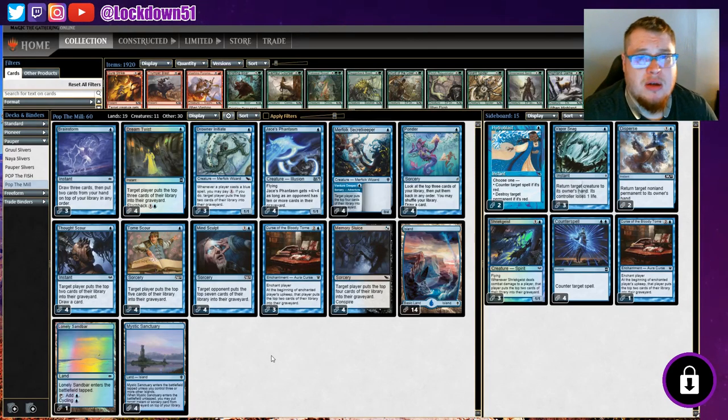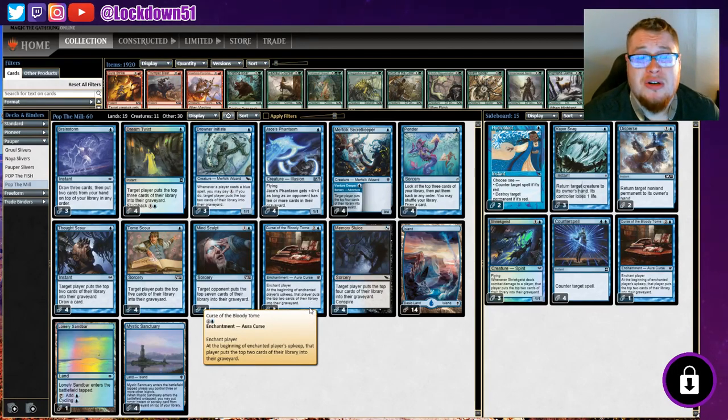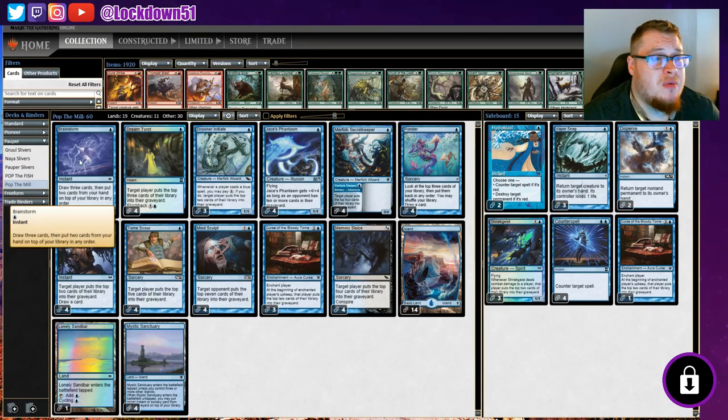One big thing I don't have in this list is a pretty important Pauper mill card that a lot of people use — Jace's Erasure. I hate this card. It's not great. Whenever you draw a card, they mill the top of their library one card. It's so bad, so slow. I've only ever seen it mill maybe two or three times in a game. For a two-mana enchantment when we can have one-mana plays that mill five immediately, it is just not worth it. So I don't have Jace's Erasure in here.